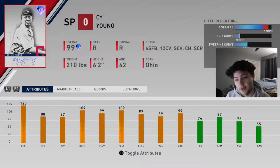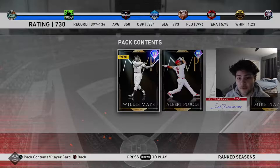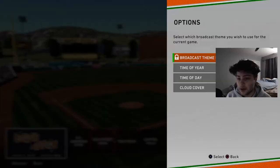They also added a new 99 Cy Young — nothing special so we're not going to bother with him. The new World Series reward is this 99 MVP Willie Mays. They've just been adding so many insane outfielders lately. We're going to debut this card as soon as we get him, whenever we end up reaching World Series.